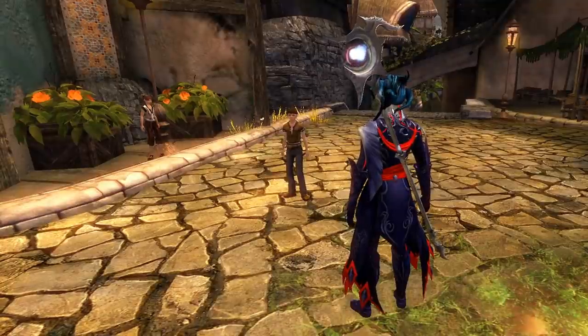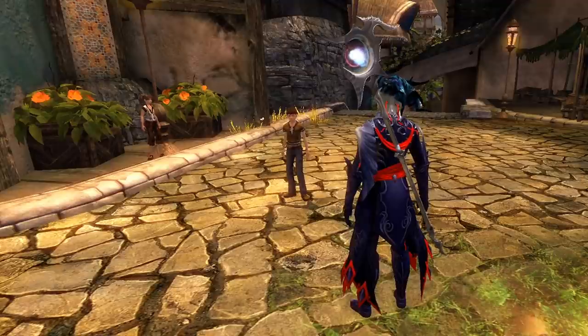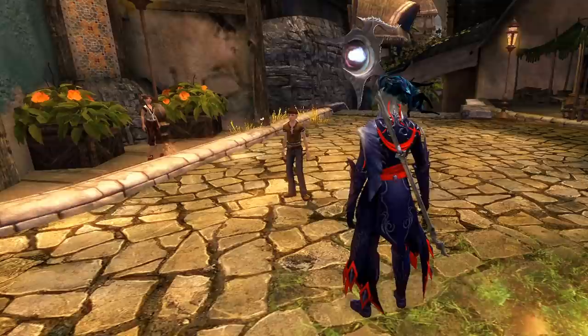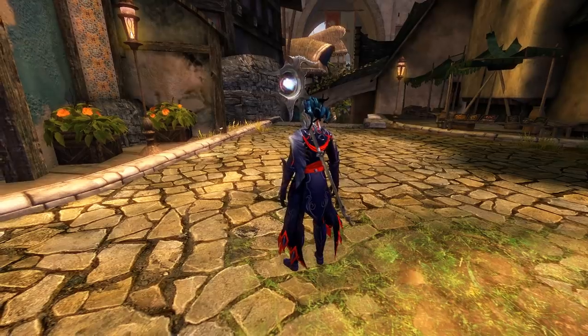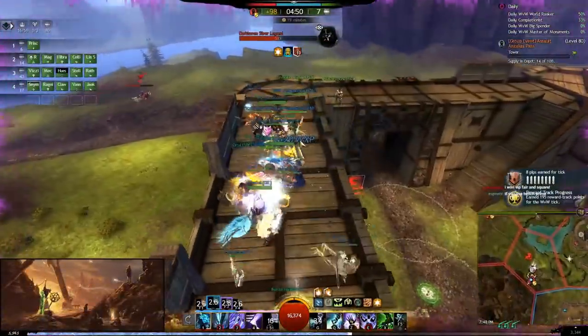Back in my day, we actually had to create waterfields for our frontliners to blast to get healed. Nowadays, y'all kids don't understand what it's like to interact. Y'all got your firebrands just healing and doing all the work for you? This is my Staff Weaver build guide.